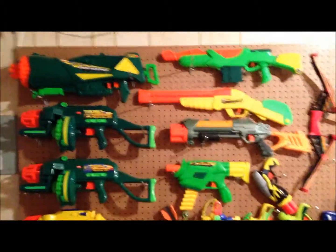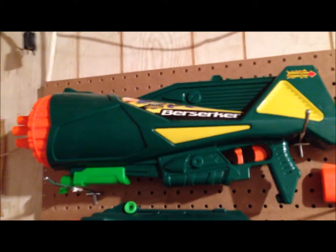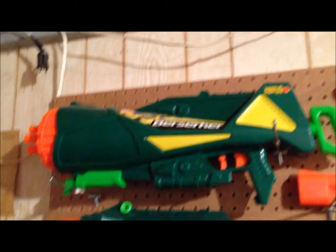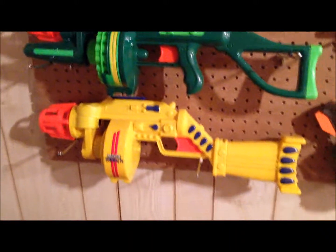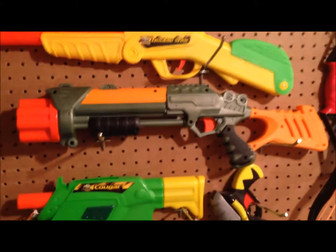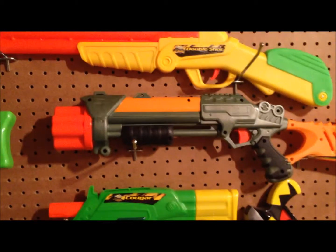Now I get over here to my other side — this is all the Buzzbee blasters and non-Nerf guns. That whole other side was Nerf guns, so that's pretty awesome. This is the Buzzbee Berserker with the 6-barrel dart absorber that it comes with — this is the Powerlock connection kind. Here's a newer automatic Tommy 20 and an older automatic Tommy 20. Here's a Tommy Mac 20 — I picked these two up at thrift shops. Here's a Buzzbee Hawk and a Buzzbee Double Shot.